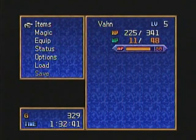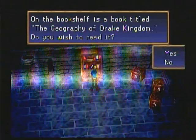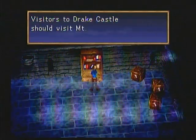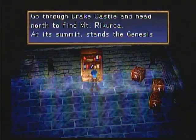A survival knife? I didn't have to buy one! There's a magic leaf in here — another hidden item. More books! Geography of Drake Kingdom: Drake Kingdom lies in a remote part of South Ligaya on a peninsula of mountains and valleys. Under the rule of King Drake there is safety and abundant resources. Visitors to Drake Castle should visit Mount Rikuroa — go through Drake Castle and head north to find it. At its summit stands the Genesis tree which is said to watch over humans since the age of the gods. So we now know the location of the next Genesis tree.